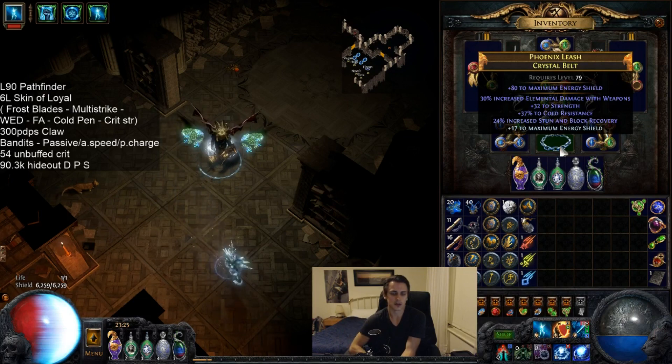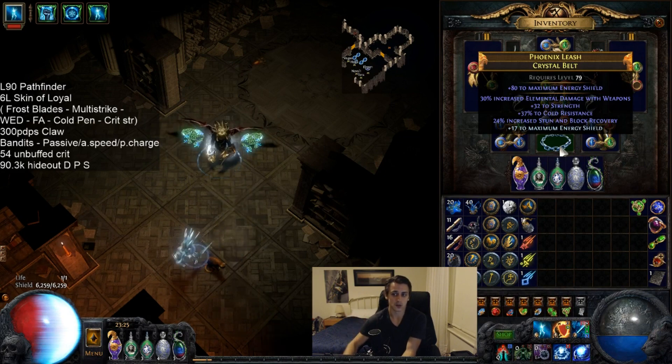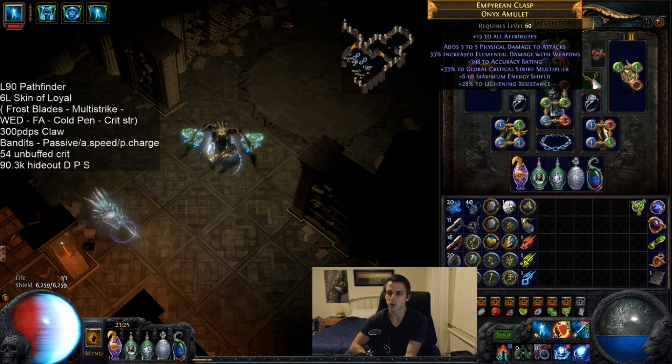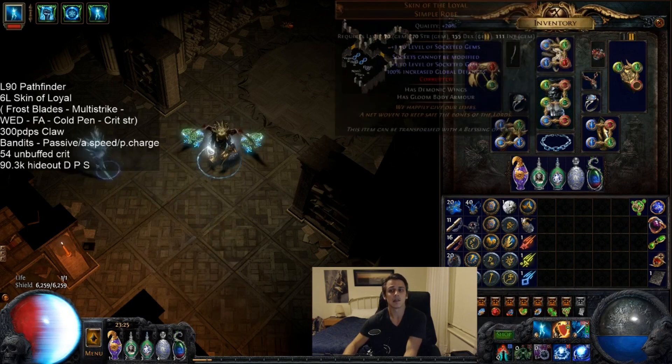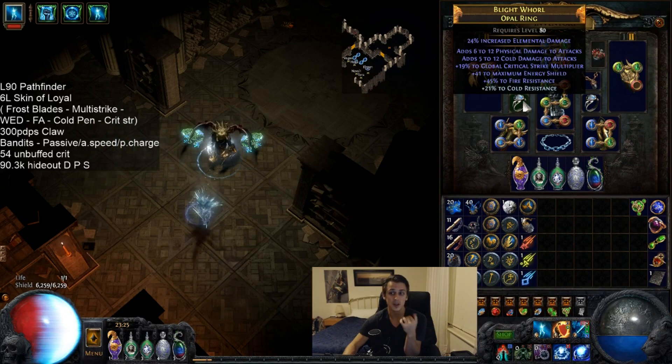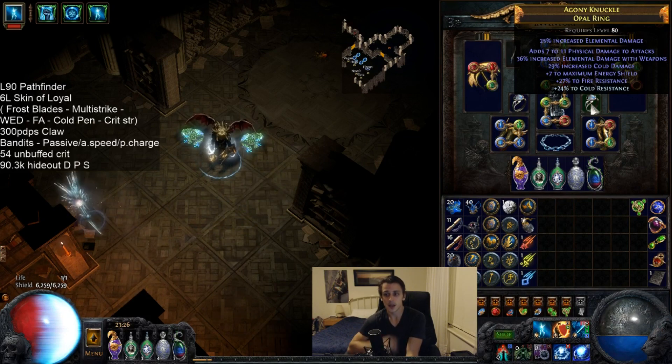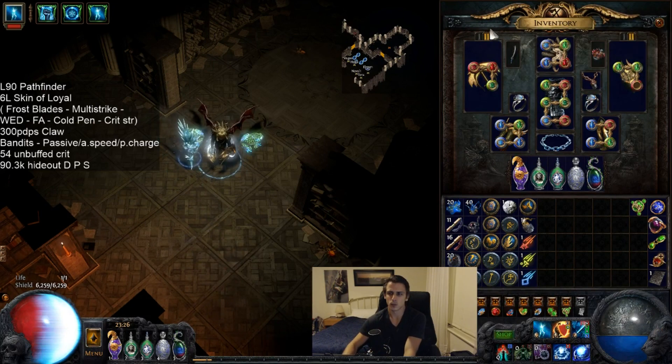Grab a Crystal Belt — slam a few Chaos or Essences on it. I used Hatred Essences. Try and get WED. You need Strength somewhere, so there's some Strength on the belt and some elsewhere. For the Amulet, you want some Accuracy if you can get it, Weapon Elemental Damage, and Crit Multi, then whatever else — Physical Damage or Cold Damage, but not too important. I grabbed two Opal Rings — one I crafted with a Scorn Essence, decent but nothing outstanding. The other I bought for 2 Exalts, crafted with a Cold Essence that also hit WED, giving almost 100% Elemental Damage — that's your ideal ring.